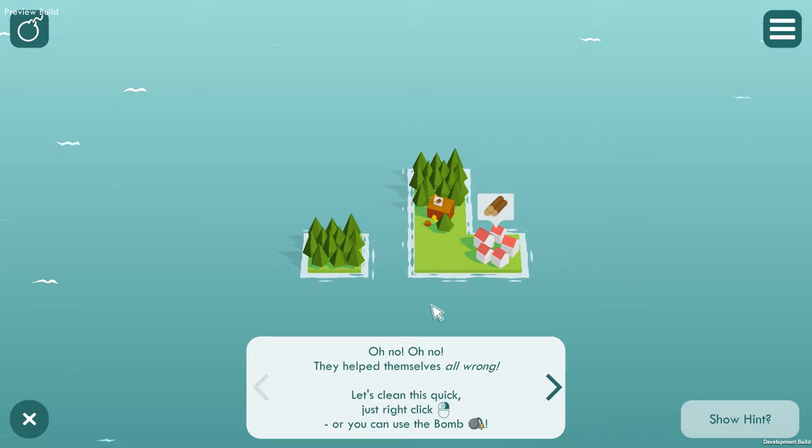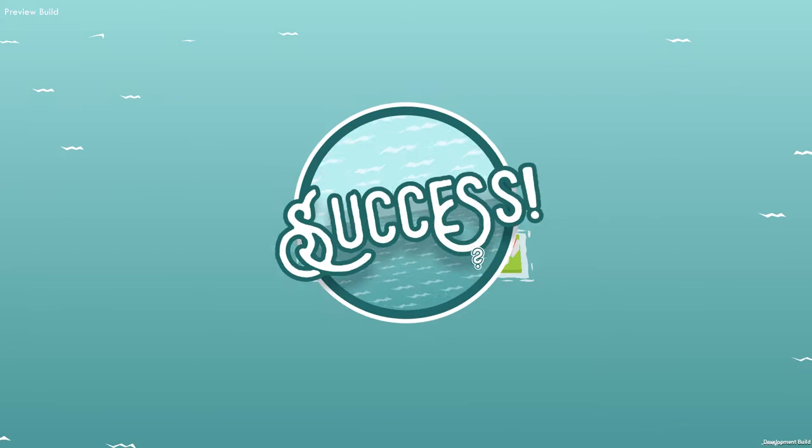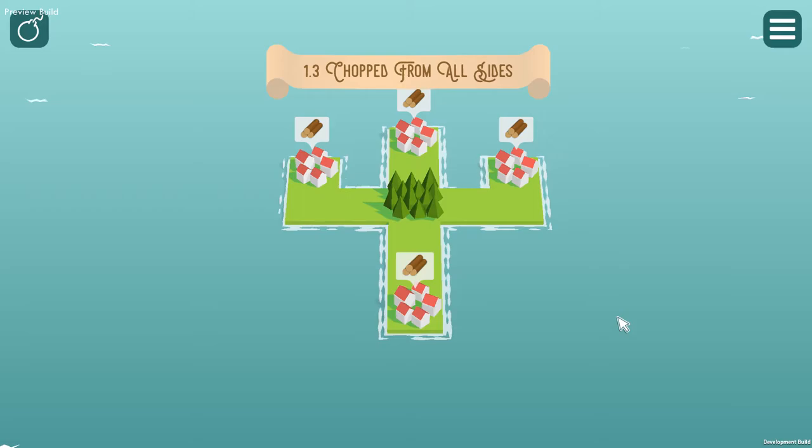Later on when it gets a little bit more in depth, you can't cross over paths, and that's the puzzle part of the game. They helped themselves all wrong — let's clean this quick. Just right-click, or you can use the bomb. Hover your little hand over it, press right-click and it destroys it. Then we want to drag from the woods down to the houses so that they are right next to them.